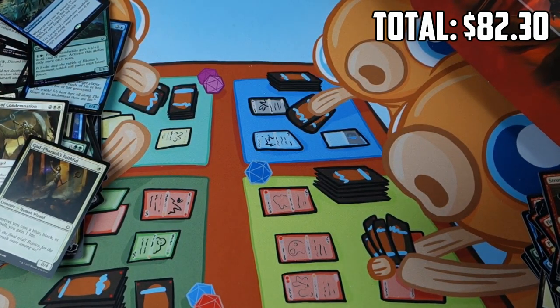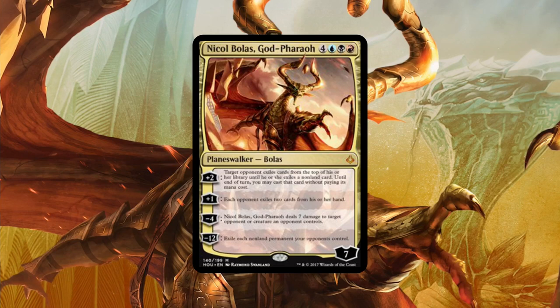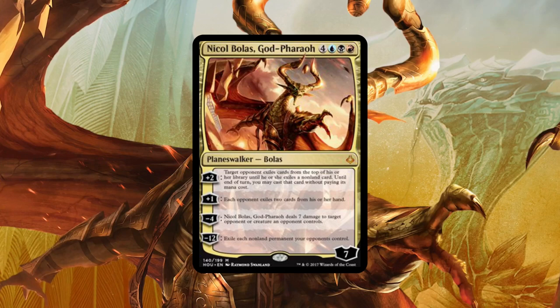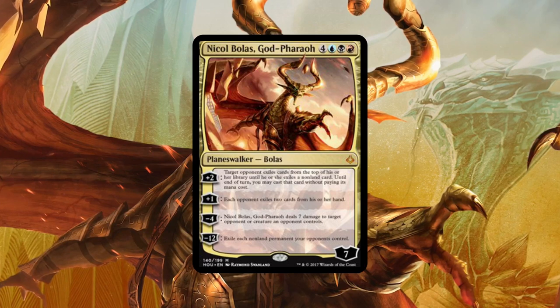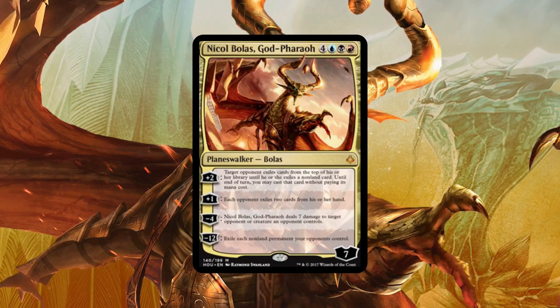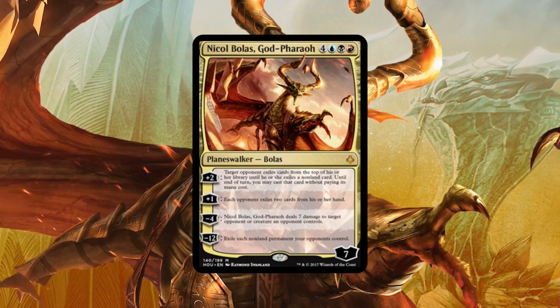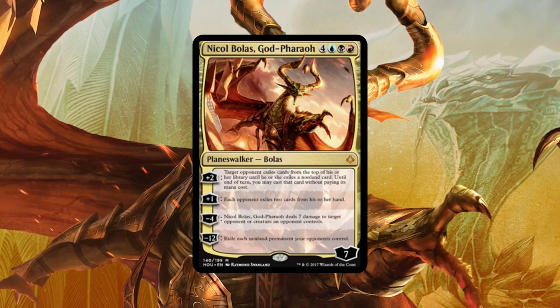Let's briefly wrap up our Hour of Devastation booster box opening. We finished with just over $82 in value, which in some sense would be disappointing — if we cracked an $82 box of a different set I'd be crushed. But considering this is Hour of Devastation, and if you don't crack a Masterpiece the EV is only like $60, $82 is actually a big winner. While it feels weird to be excited about technically coming out behind — you spend $100 and get $82 back — it's actually a pretty solid non-Masterpiece box.